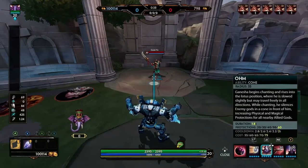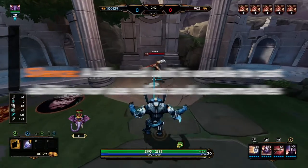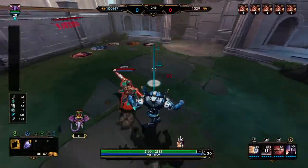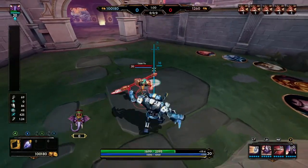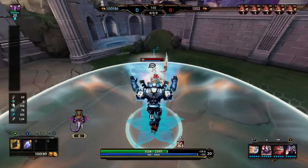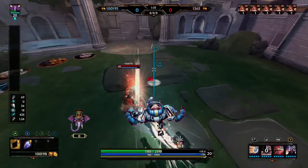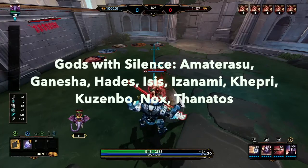Silence is our next hard CC. A silenced unit is unable to cast abilities, use relics, and consumables. So you see here this Guan Yu tries to use his Taolu Assault on Ganesha but once I hit that silence he stops. This is a great CC against channeling abilities and it also stops people from using relics to save themselves. So overall a very very strong hard CC. Here are the list of gods that have a silence in their kit.